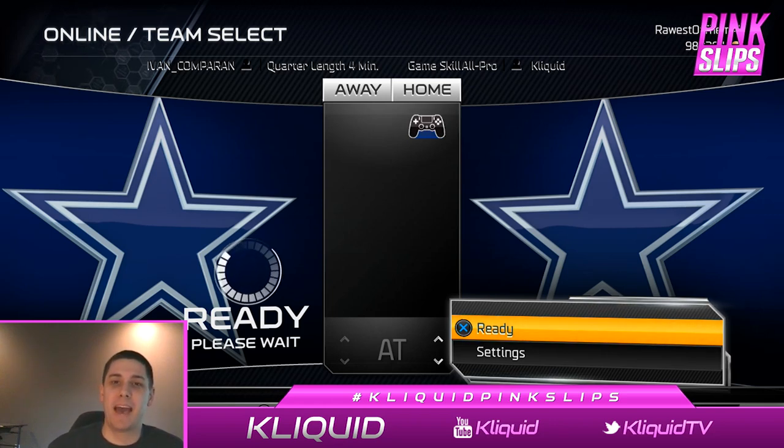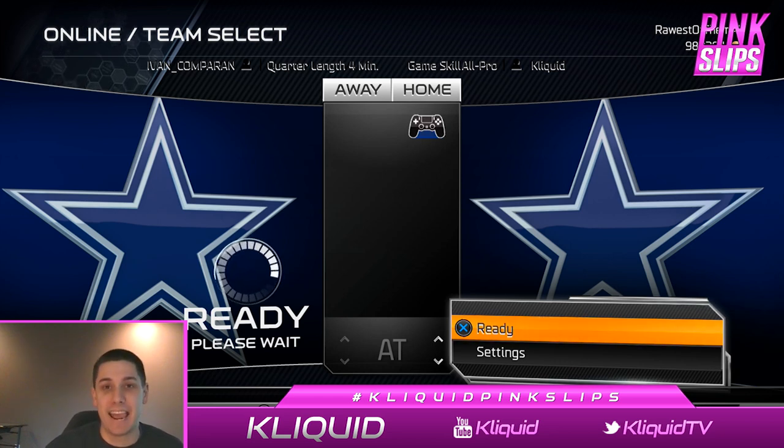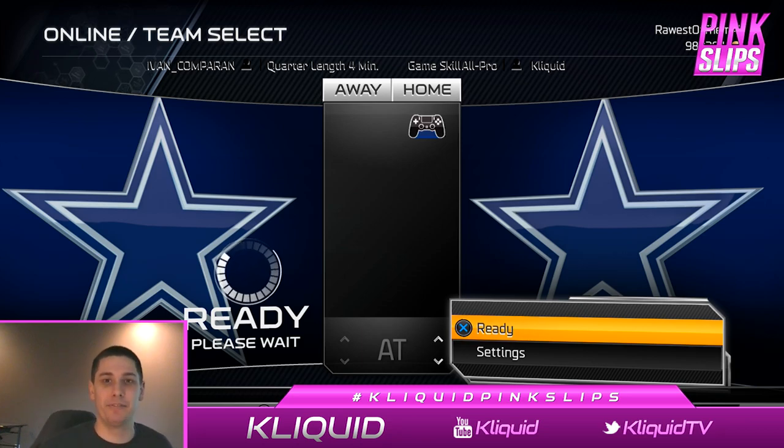What's up YouTube? My name is ClickWid and I am back again today bringing you guys another episode of the Pink Slips series here on my channel. Today I'm feeling a little bit nervous and excited all mixed together, because I'm actually gonna be playing a subscriber and a Twitter follower for the 99 overall golden ticket Donald Penn. If he can defeat me this week in pink slips, he will receive what I believe is the best card in this game bar none. I've been using it for about a week now and this thing is ridiculous — it's still my opinion that this is the best card in the game. So I hope you guys enjoy today's video, good luck to my opponent, but better luck to me. See you guys out there on the field.